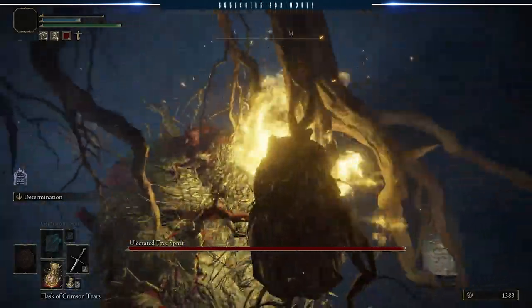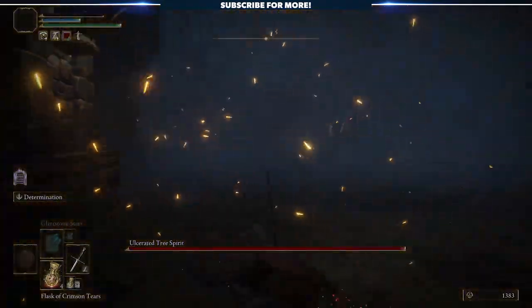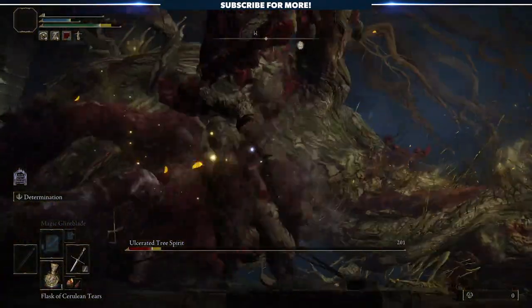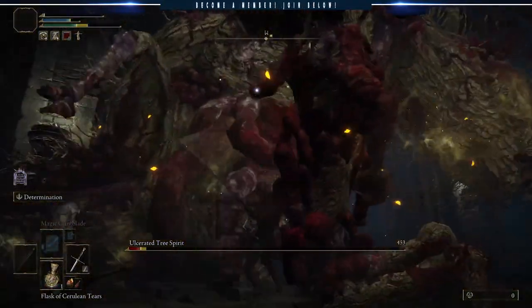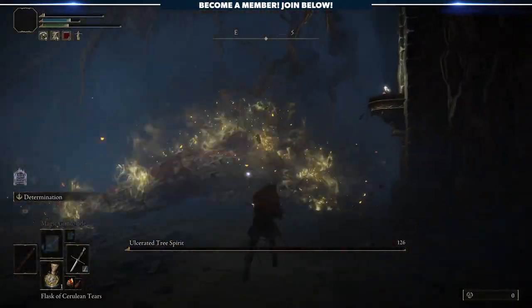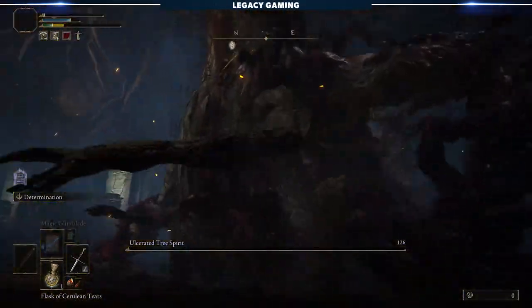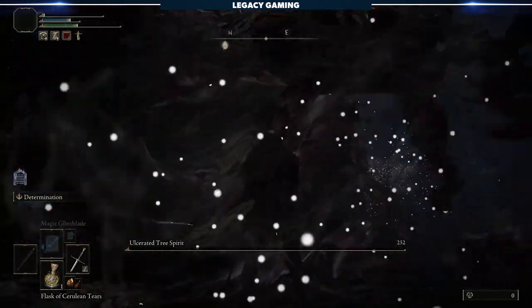Think abomination meets rotten tree meets dragon, and you have a loose understanding of what this boss brings to the table. With movements like a snake but the heft of a dragon, this is a challenging boss that most early game players will not — I repeat — not be prepared for. We'll be doing a full guide on this encounter in a separate video, because right now it's all about what's on the table in terms of loot.